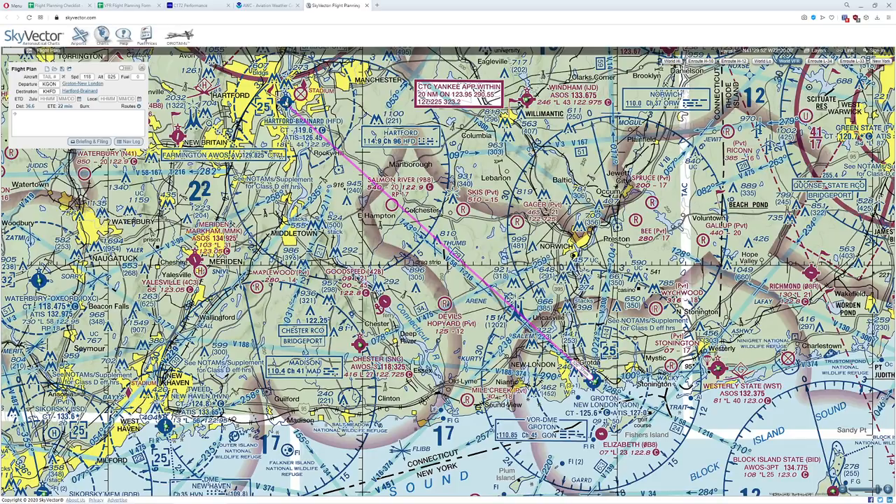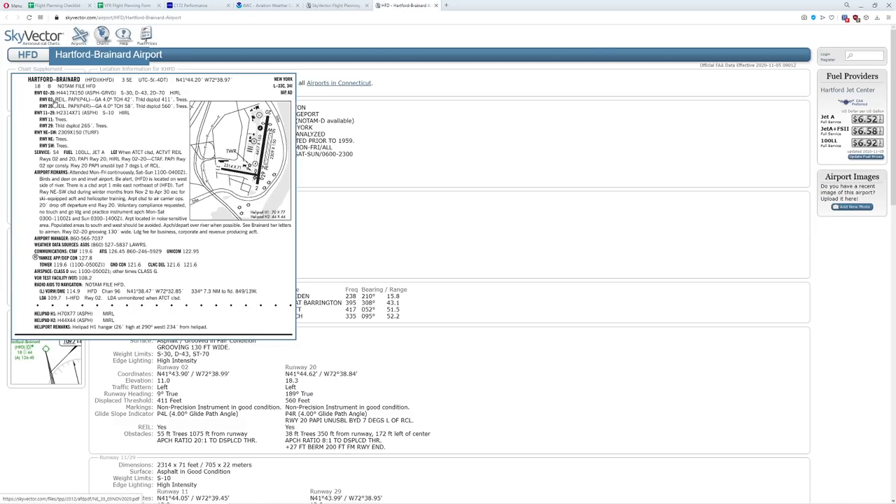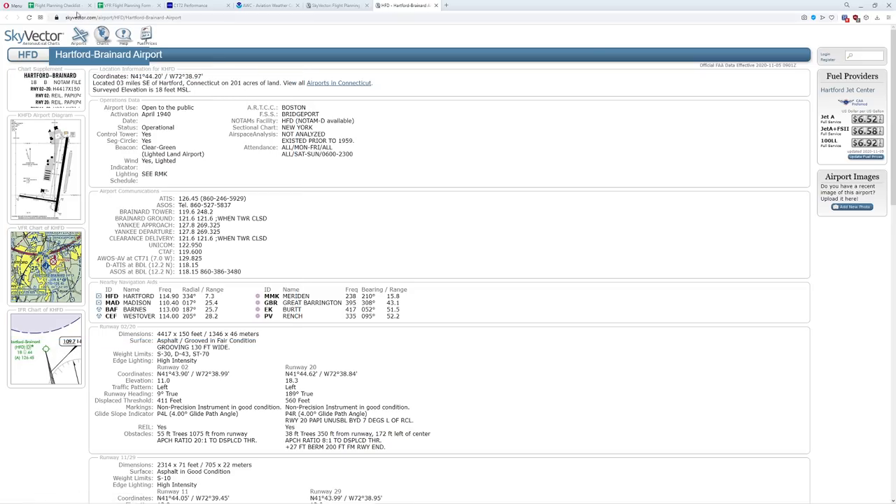First things first, we want to choose our destination — we're going to be going into Hartford today. We'll double check to make sure it's open. We could call up the AFD to confirm all the details. There's a control tower, runway lights — runway 2 has runway lights, a PAPI which is a four-light version, a glide angle of four degrees, and a threshold at 411 feet with trees in the way. The other runway however is not lit — actually it has high intensity runway lighting. That tells us everything we need to know for approaching at night.